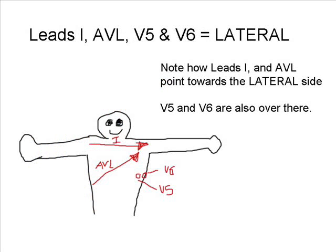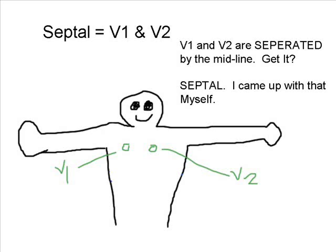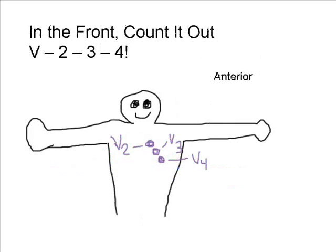If it's Lead 1, V5, or 6, think lateral. Or 2, 3, F to the floor, then you're right — inferior. The bottom septal, V1 or 2, there you go. You got it in the front — count it out: V2, 3, 4!